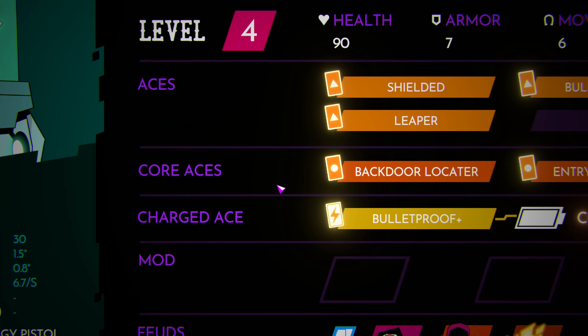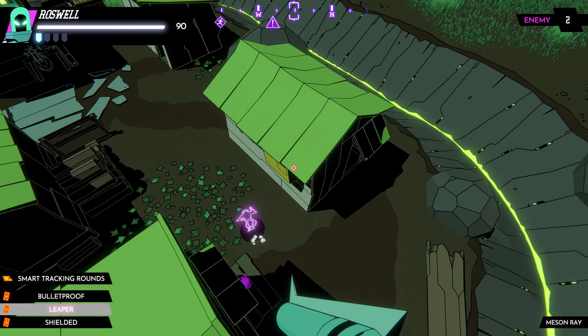There are three types of Aces: Charged Aces that apply a specific bonus when your Outlaw is rested or charged, Core Aces that unlock specific traits for your character, and the majority of Aces you discover let you choose one of three special traits to level up your Outlaw.